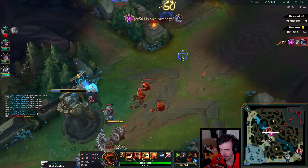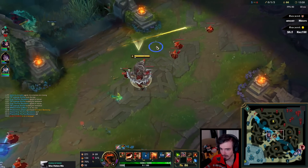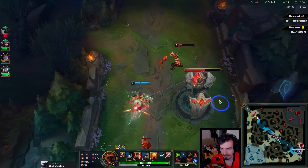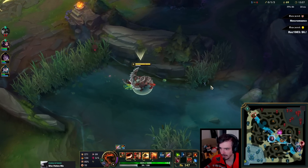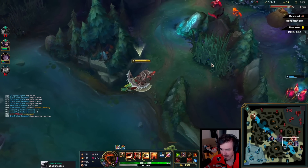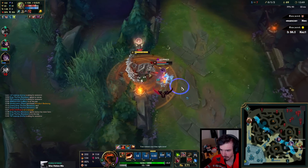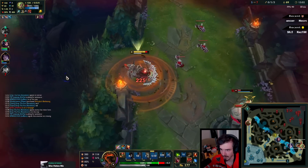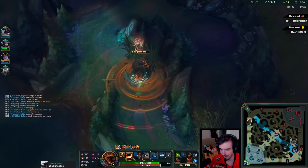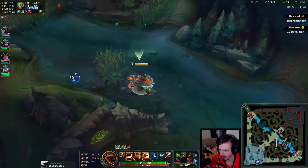I might be able to do something though. Maybe if I had better awareness I could get in there. Okay, dive or arena — was that Zillion? Maybe Zillion doesn't have ult. Instead, is that Kaisa? What skin is that?